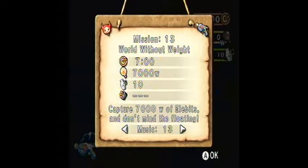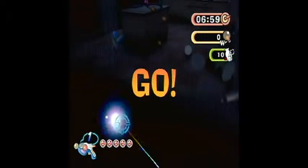So we went from my favorite level in the game — or at least one of my favorites — to one of my least favorite parts of the game. It's kind of sad because there are some cool things about it. These next couple levels are going to have low gravity — a world without weight. Capture 7,000 watts of Elements and don't mind the floating. So yeah, basically there's anti-gravity now.